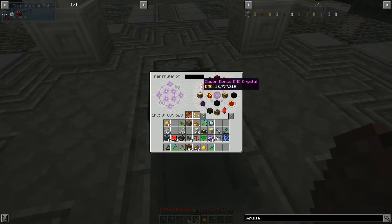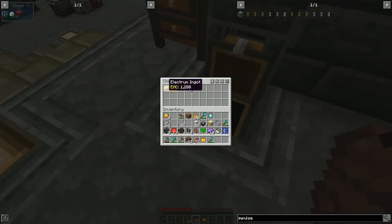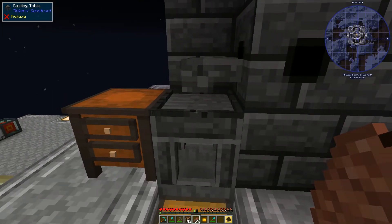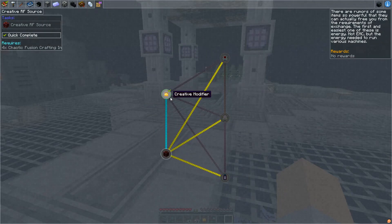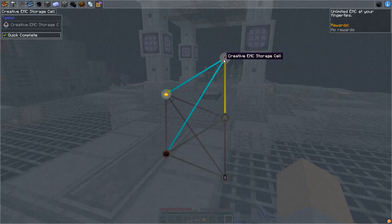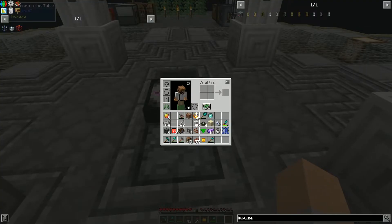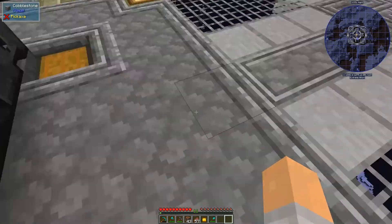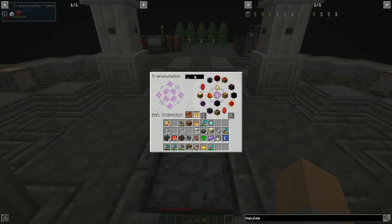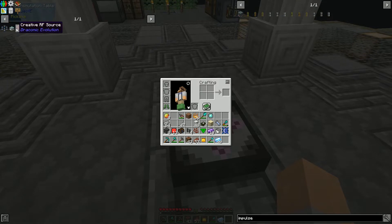Before we get into the main stuff we were actually going to get into today, let's grab our gear cast. I was looking through some of these achievements, and it does look like most of the endgame stuff builds on itself. The creative RF source is going to require some more creative modifiers to complete, then the creative EMC storage cell is going to require a reservoir. The reservoir requires more creative RF sources. Basically, we're going to need to be able to produce some of this crazy endgame stuff in bulk.